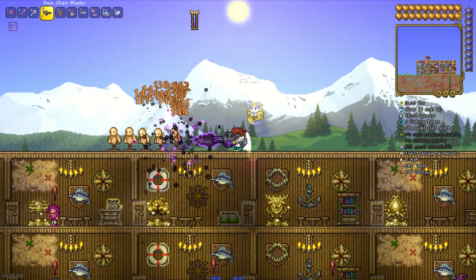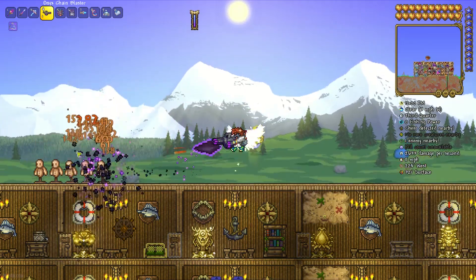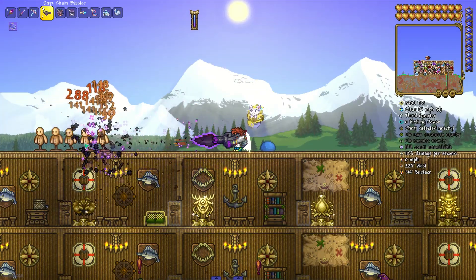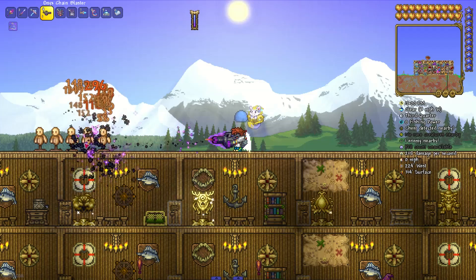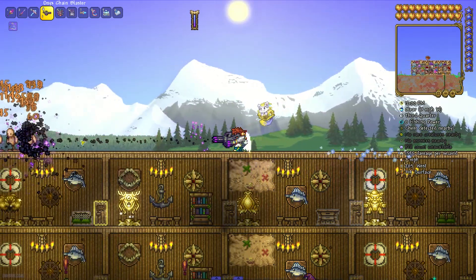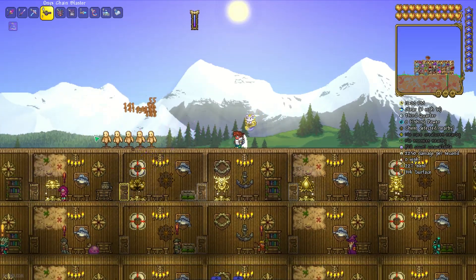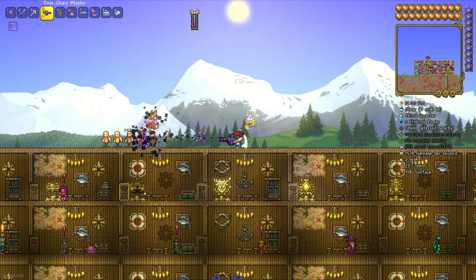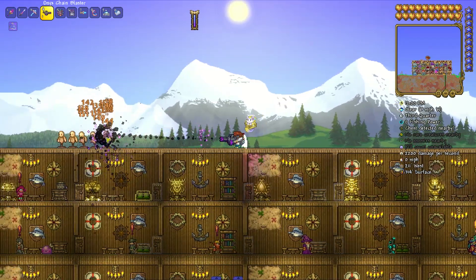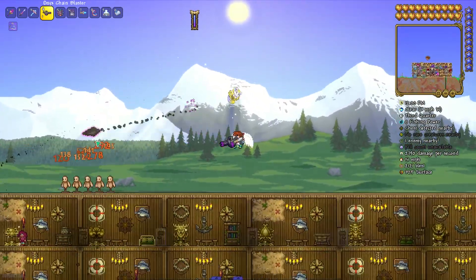Around 3000 DPS. So, very good post-Moon Lord ranged weapon for calamity mode. Of course, it is very fast and very easy to craft, as you can see. Thank you for watching. Rate, comment, subscribe. If you have any questions, leave them in the comment section below. In the video description, you'll find tons of other weapons and guns for calamity mode. I publish tutorials every Friday, Saturday, Sunday. We also have an official Discord and official Udison.com site with a lot of different text tutorials. See you.